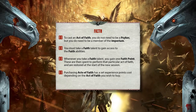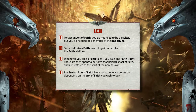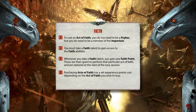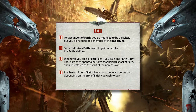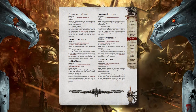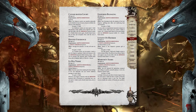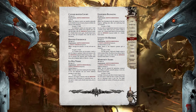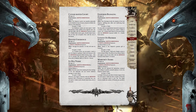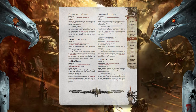You might not be a Psyker, but that doesn't mean you can't have access to mysterious powers. If you choose to take a Faith talent, you gain access to the Faith abilities — these are restricted to members of the Imperium. Whenever you take a Faith talent, you gain a Faith point, which is spent to perform that particular Act of Faith and is restored at the start of a new session. Purchasing Acts of Faith works like psychic powers, and has a set experience points cost depending on the Act of Faith you wish to buy.